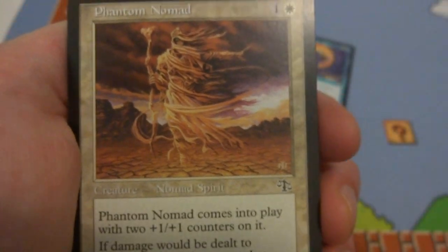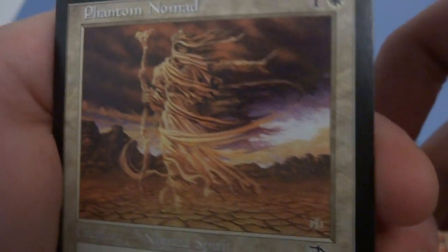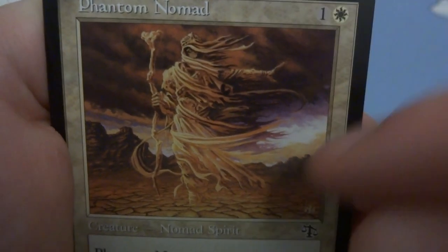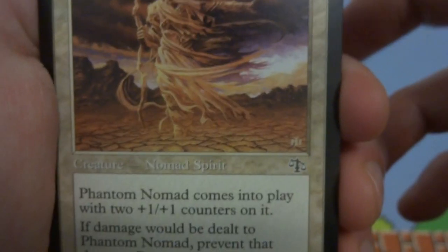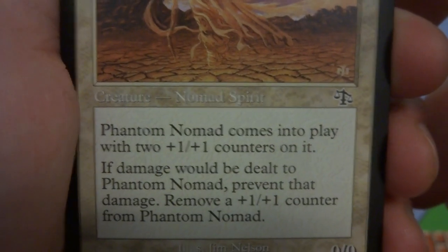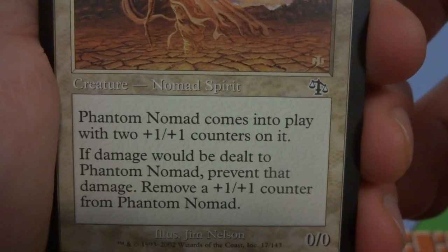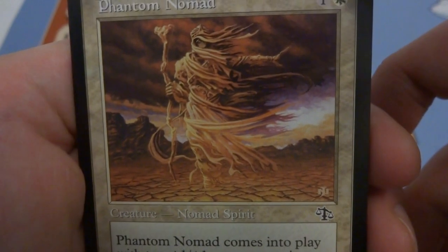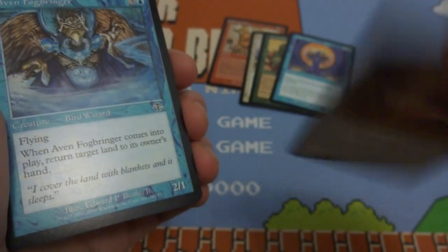Next card is Phantom Nomad — a guy wandering the desert, probably never finding his place since nomads don't settle down. The ground looks cracked from no water, dark skies about to storm, ghost-like apparition with tattered cloth. One and a white — creature nomad spirit, 0/0. When it comes into play, Phantom Nomad enters with two +1/+1 counters, making it a 2/2. If damage would be dealt, prevent it and remove a +1/+1 counter. If you can add extra counters, you can prolong his life. Drawn by Jim Neilson.